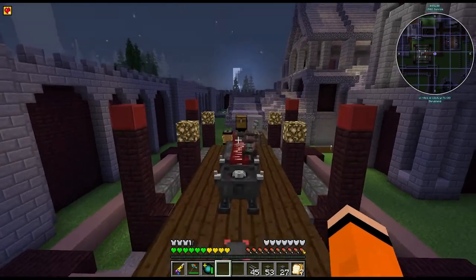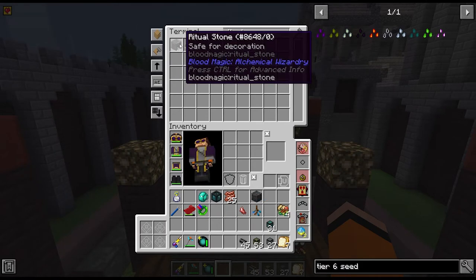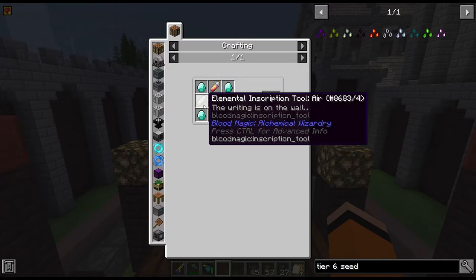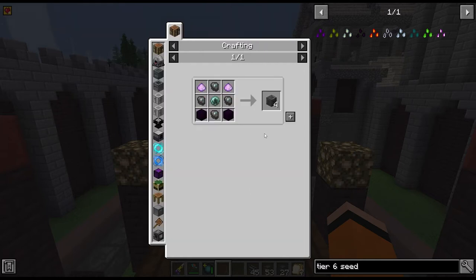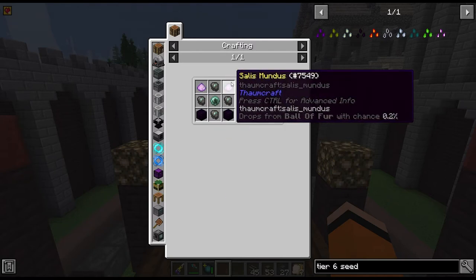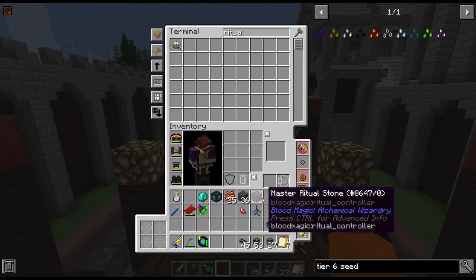Anyway, on to what we're doing today: blood magic. I want to set up a ritual, and for that we're going to need a ritual diviner, an activation crystal, a master ritual stone, and 36 ritual stones. These are all pretty basic crafts — the inscription tools just require a thousand essence and some vanilla blocks. The ritual stones out here all cost reinforced slates, which are the tier 2 ones, a bit of salus mundus and obsidian. The master one just requires four ritual stones, so in total it's about 40 ritual stones.